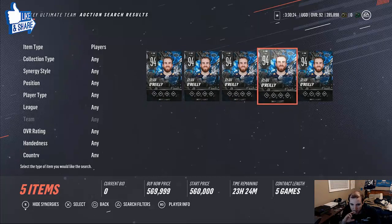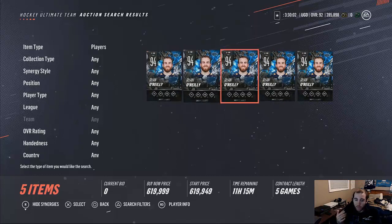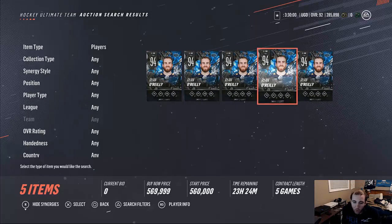I always go Buy Now, not start price, because with start price people bid and the bid can go up to the Buy Now. I just go Buy Now at the highest price. Then you know that anything lower than the Buy Now of the lowest card on the market, you scoop up and resell.